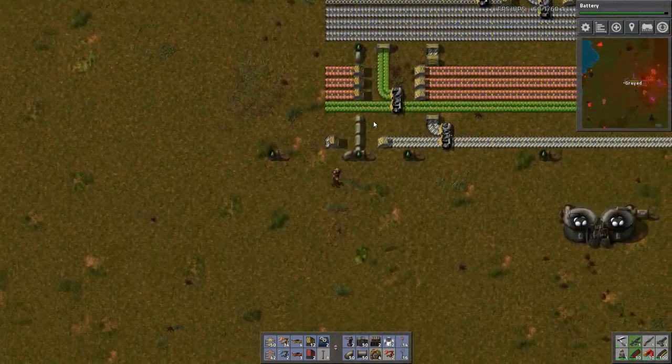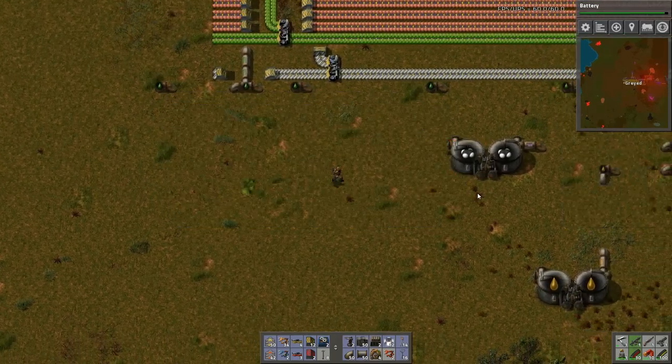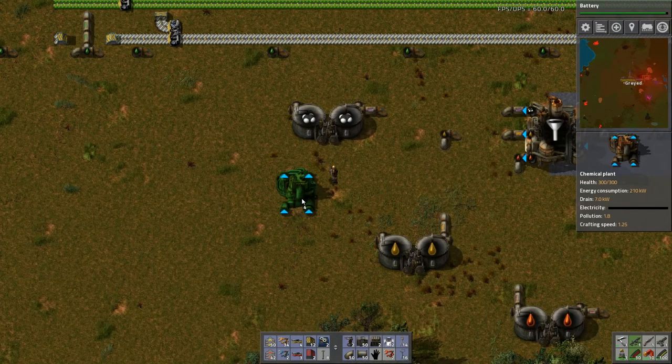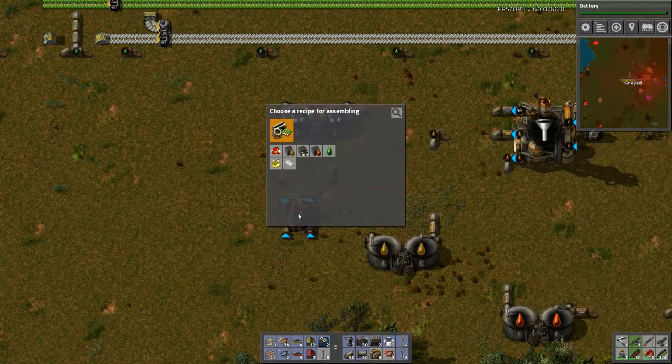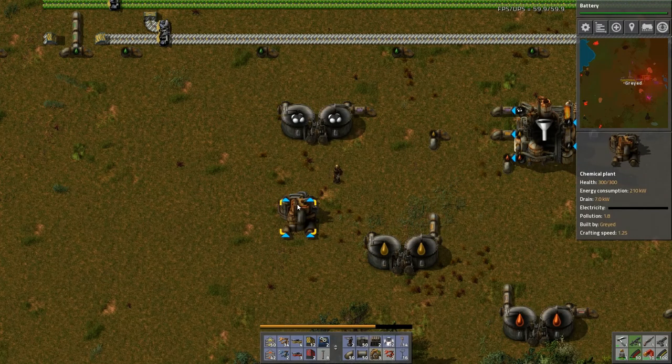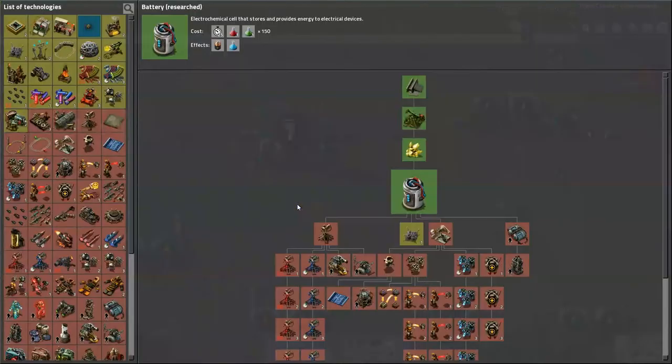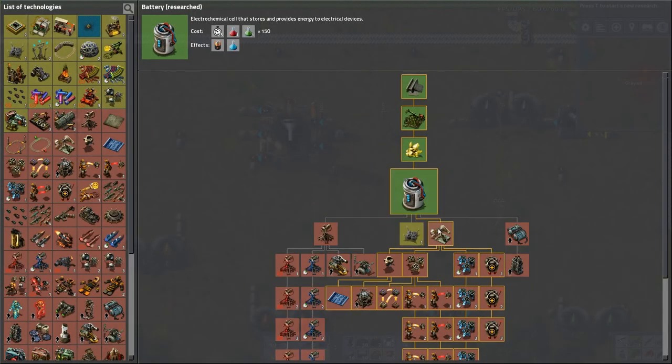I need battery production, and battery production starts with sulfur production. What do I need for sulfur? Sulfur requires water and petroleum gas. I have a problem - my water is far, far, far away from here.